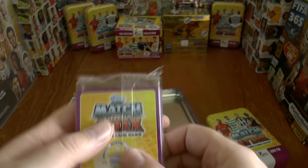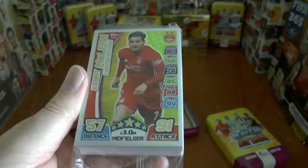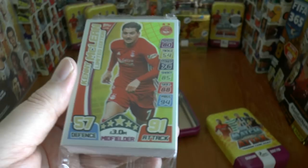Here's our standard pack with the limited edition card inside — I guess it's at the top. As you see, the limited edition is Kenny McLean from Aberdeen, the attacking midfielder. 91 attack he's got on his gold card there, so highly rated within the SPFL.